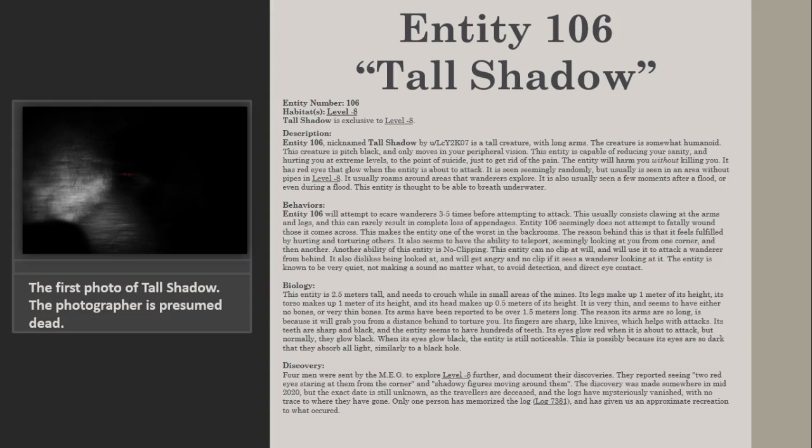Description. Entity 106, nicknamed Tall Shadow by u/lcy2k07, is a tall creature with long arms. The creature is somewhat humanoid, pitch black, and only moves in your peripheral vision. This entity is capable of reducing your sanity and hurting you at extreme levels, to the point of suicide just to get rid of the pain. The entity will harm you without killing you. Its red eyes glow when the entity is about to attack.